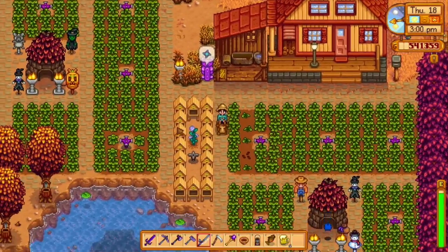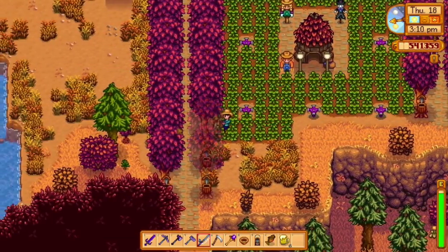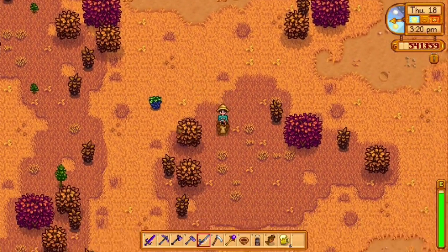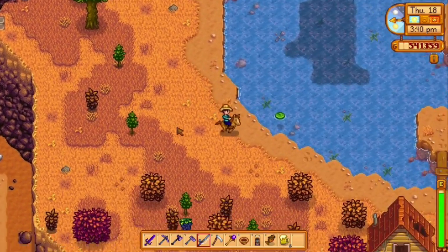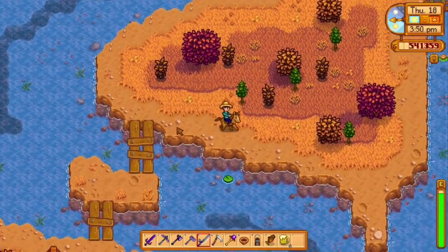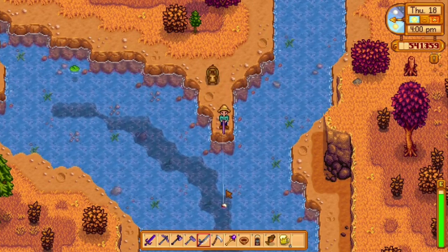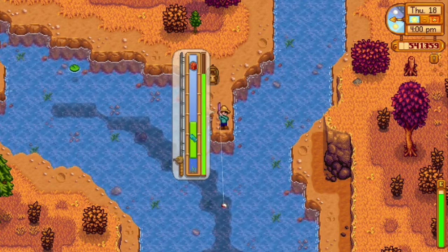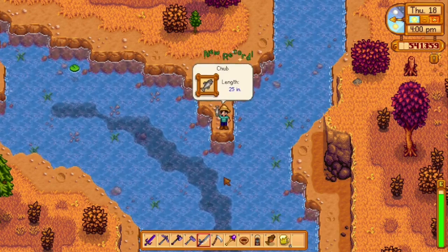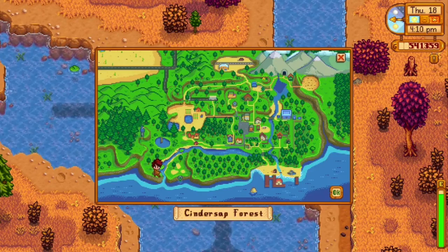The Glacier Fish is our next fish. Like with the Mutant Carp, you'll head south out of your farm. You can get there over the bridge or go around. Proceed across these bridges and from this point cast straight south. The Glacier Fish is only available during winter and requires a fishing skill of six. Looking at the map, the farm is here — proceed straight south, then west around to here, and you'll be fishing off this little island.